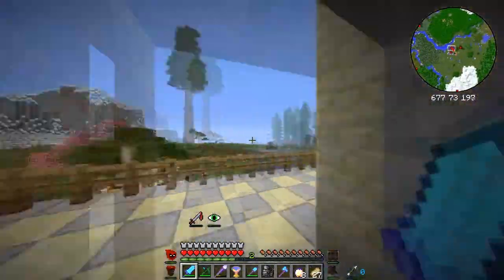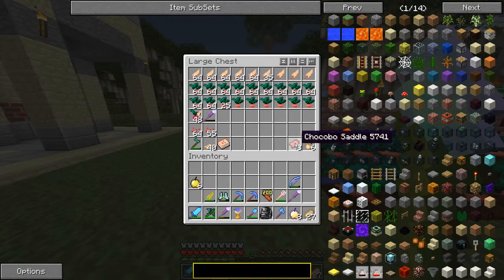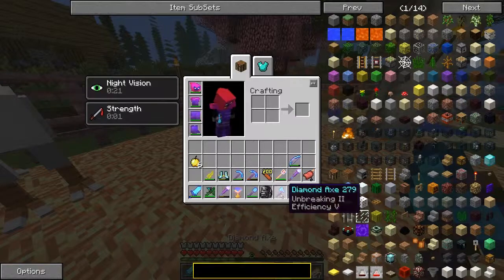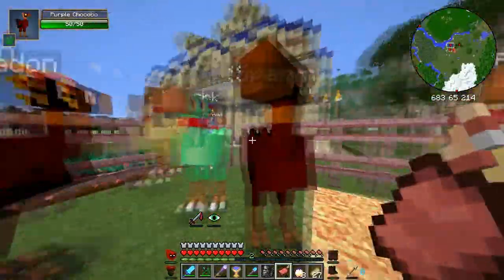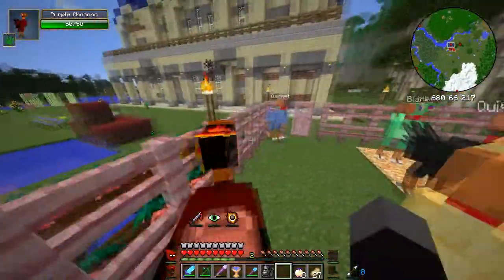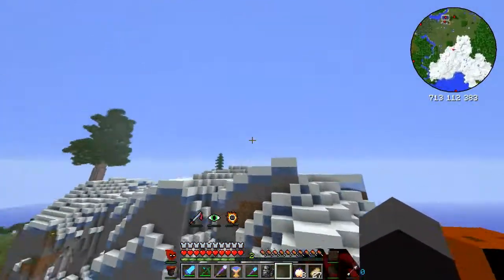There's a little trick to this that I want to show you guys. We're going to go for a ride on one of our purple chocobos. Let's grab Sparks - he's my favourite, he's the first one I saw. Jump on his back. When you've got this armour, you go super duper quick with the chocobos - not up and down, but forwards and backwards.